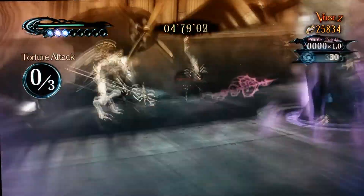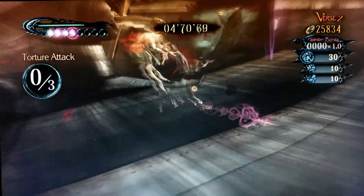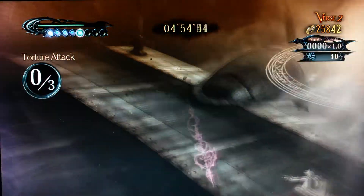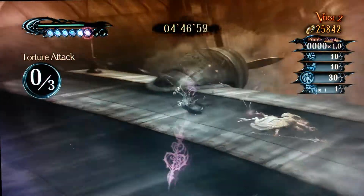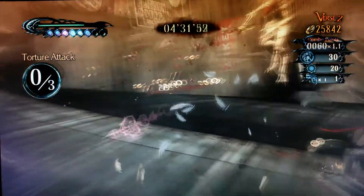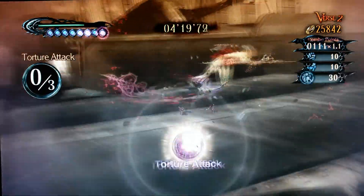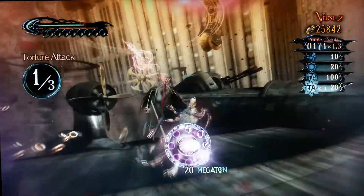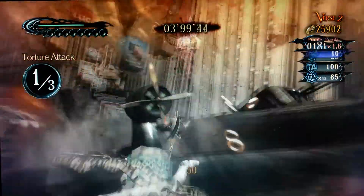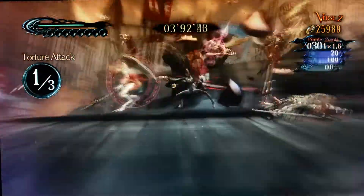So I played this before — as I told you, I forgot the verse, so I actually played it before for the entire time. Yeah, I know this. This is where you learn to use your magic, which is a torture attack. When I get my magic up, I'll get to do a torture attack — like this. Then you keep pressing the A button and you'll get a torture attack. Really torturous.